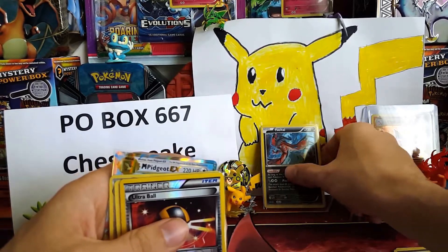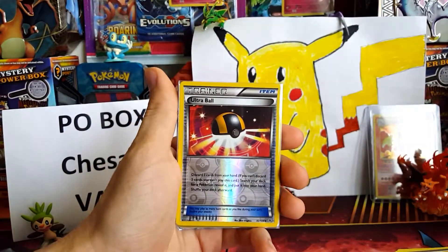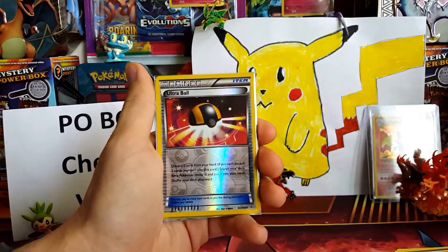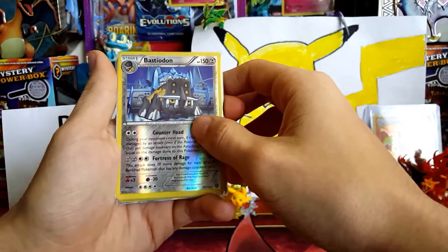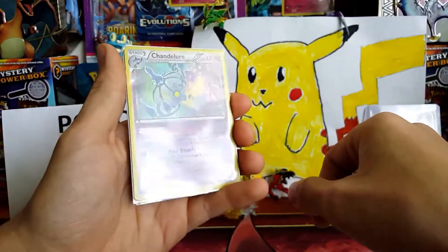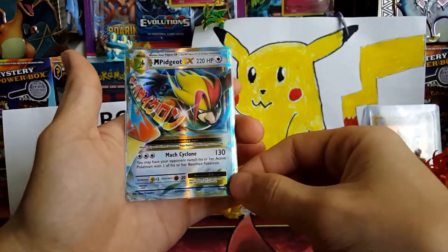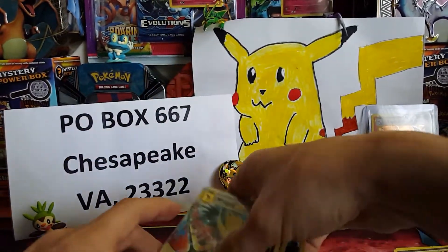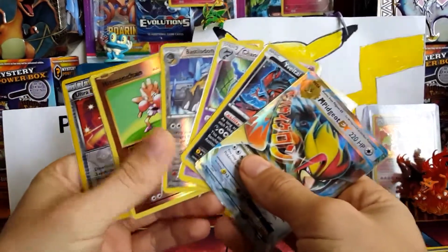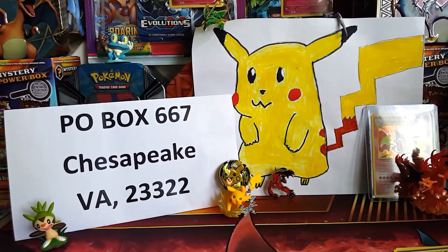Let's do a recap of what we pulled in this tri-blister and see if it can beat Xerneas. This is part one and it's been an awesome pack opening. Xerneas, you've got a lot of work cut out for you. We have an ultra ball, a Hitmonchan reverse rare, a Bastiodon reverse rare, a Chandelure holo, the Eevee tile promo, and our ultra rare — the Mega Pidgeot EX. What a video! We'll go film part two with the Xerneas pack now.